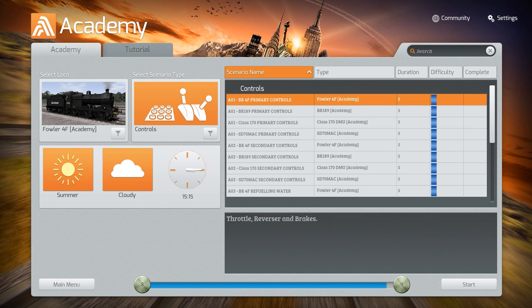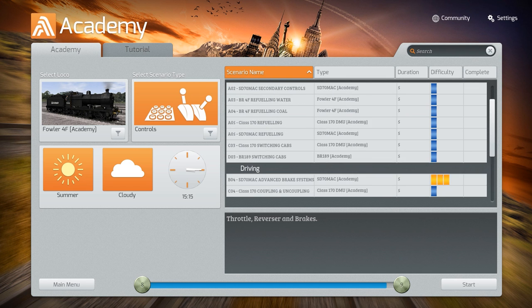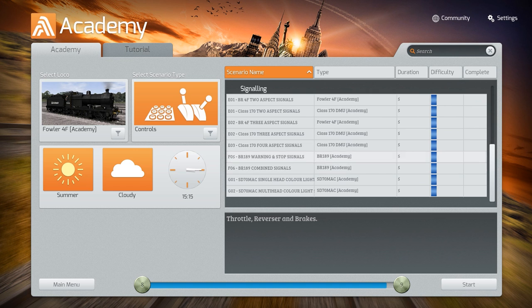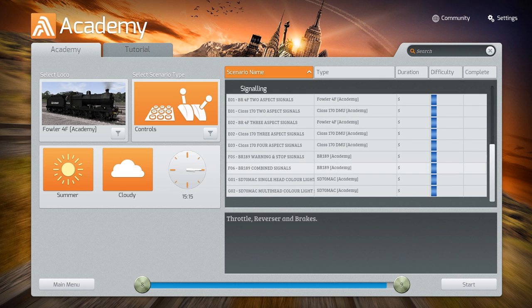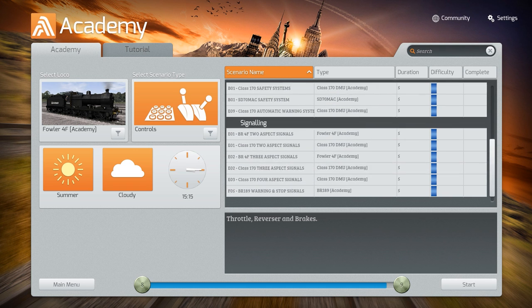As I mentioned in the first impression video, there are five different categories: there are controls, driving, objectives, safety, and signaling. So we're gonna go from the very top — it says controls — so let's start off with controls, and then we'll finish off with signaling at the end.